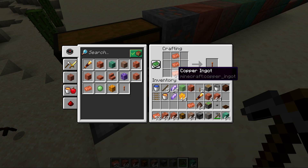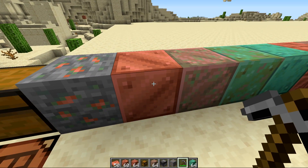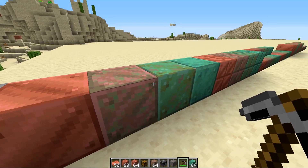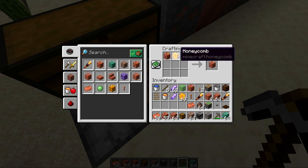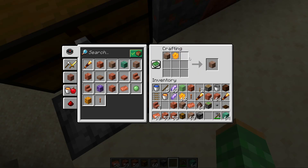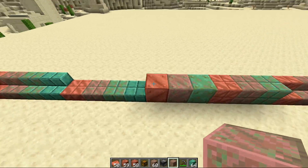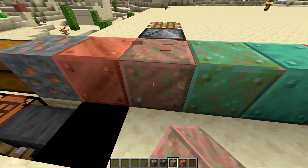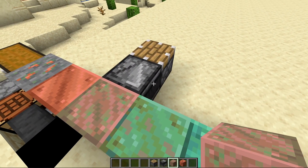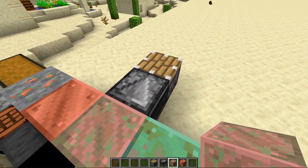You can use copper ingots to make a lightning rod and a spyglass. All copper block variants will oxidize over time — it takes about 22 hours per transition. You can prevent this by putting wax over the copper using one honeycomb plus the block of your choice to make a waxed variant, and this can be done with any variation to keep them looking that way forever. You can't actually tell the difference between waxed and unwaxed visually, so you don't have to worry about your builds changing. When copper does weather over time it produces a signal from an observer, and we made a weather-specific copper farm using this which we'll show in the next video.